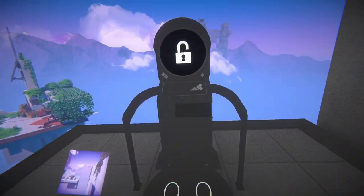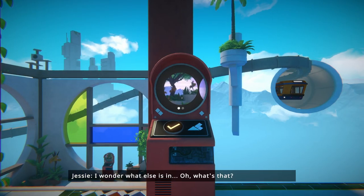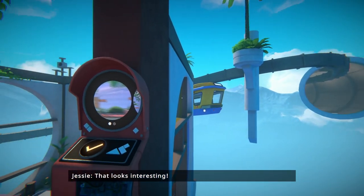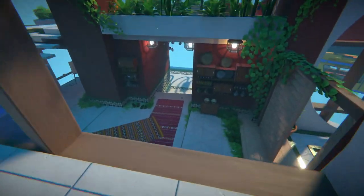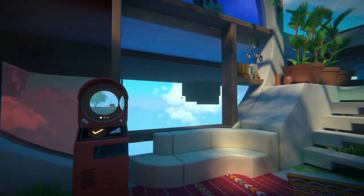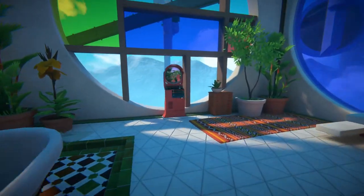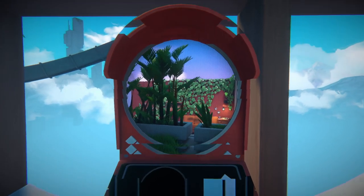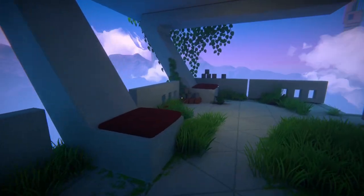Aha! That actually worked. I'm still bummed out that they decided not to let us walk on the rails. Was there anything else in here? There was this — "Teleport to optional challenge?" Hell yes, of course I'll teleport to optional challenge. That's my favorite kind of challenge.